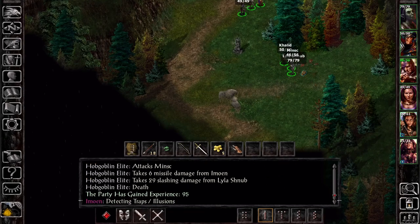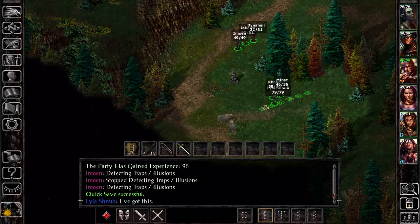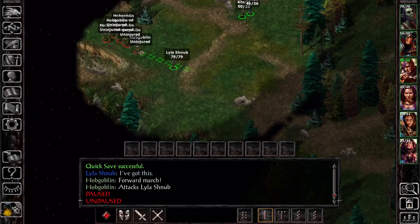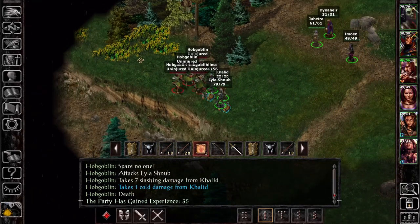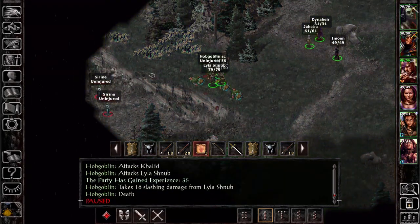More hobo goblins — let's get them. Go for the eyes, Boo! This is kind of a low to mid-level area. But wait — oh shit, there are some big-time motherfuckers here. Blast them! Call the lightning down on them!